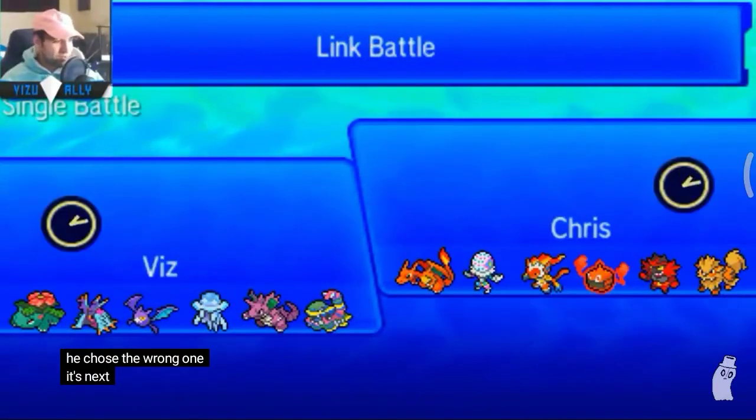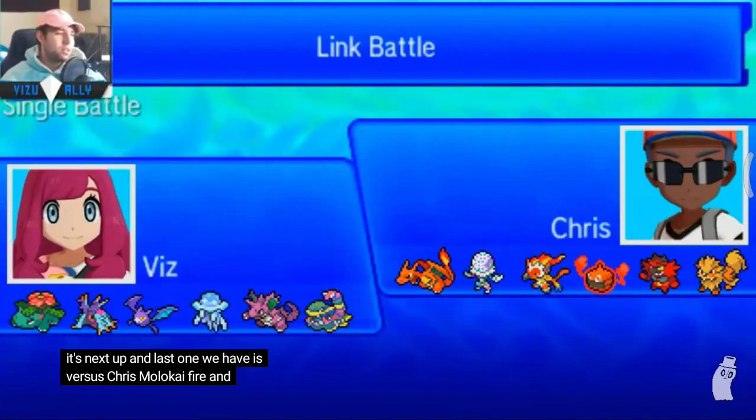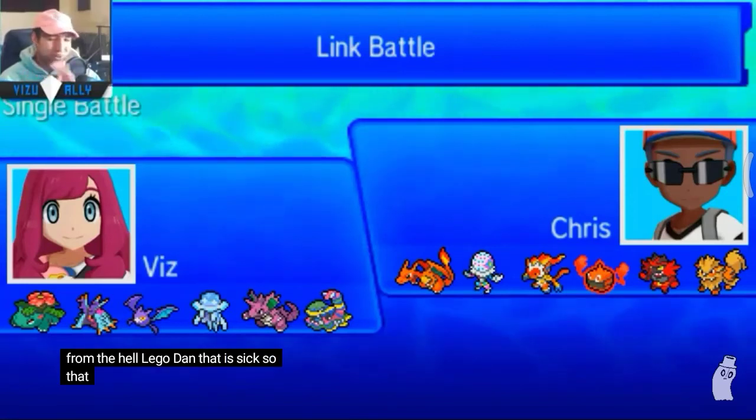Next up and last one, we have versus Chris — monotype fire. Oh baby, monotype fire when you have a Choice item on Nihilego? Damn, that is six — oh, that is pretty much GG, man.